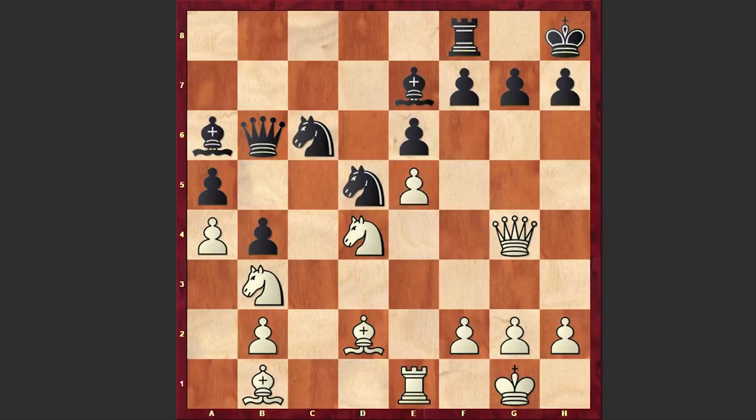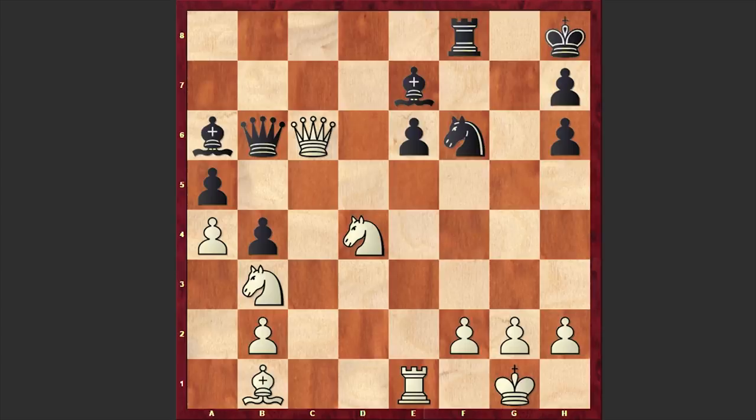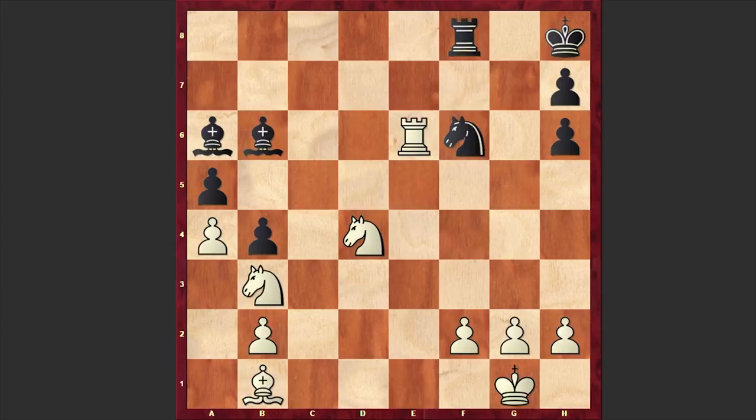At any moment white's queen supported by the light-squared bishop can cause too many problems for black's king. Nc6 was played, which is a total mistake — instead of Nc6 it was better to play Nd7. Here Carlsen landed the first heavy punch and played Bh6. Black didn't dare to accept the bishop sacrifice and played Rg8, because there was a direct mating threat. But if gxh6, white can play Qe4, creating another mating threat. If f5 then exf6, and if Nf6 then Nc6 is under fire — white can win it. After Bd8 Qb6, Bxb6, Rxe6, white is managing to gain advantage, though this continuation could have been preferable for white.